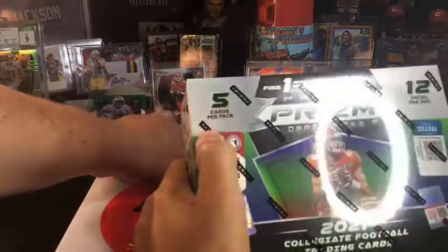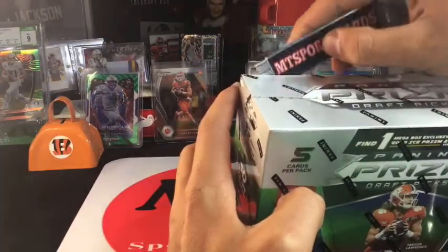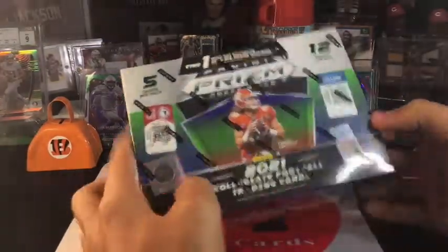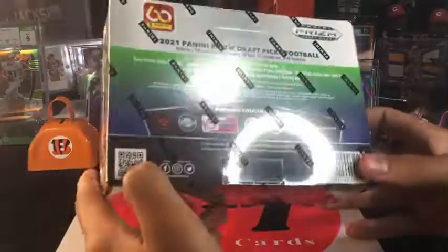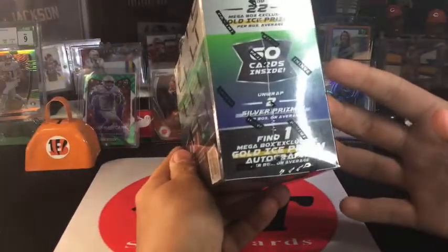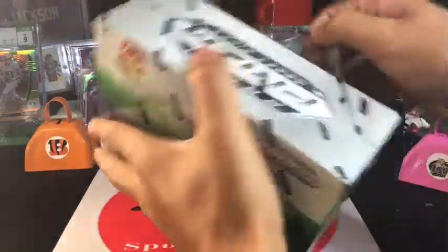A lot of people don't like it because they're in their college unis, but I don't really care. We got some of our favorites in the back — that Joe Burrow from last year's rip. We pulled Elijah Moore, two silver Prisms. This is a mega box — there's an autograph in here. 22 mega box exclusive, gold ice. I love ice, so this is right up my alley.